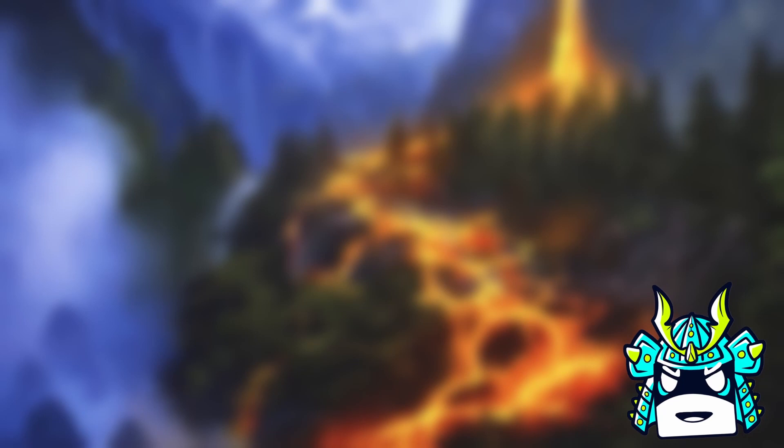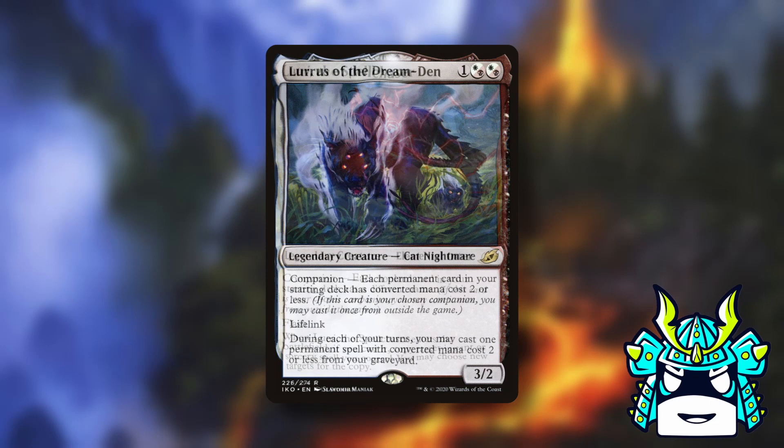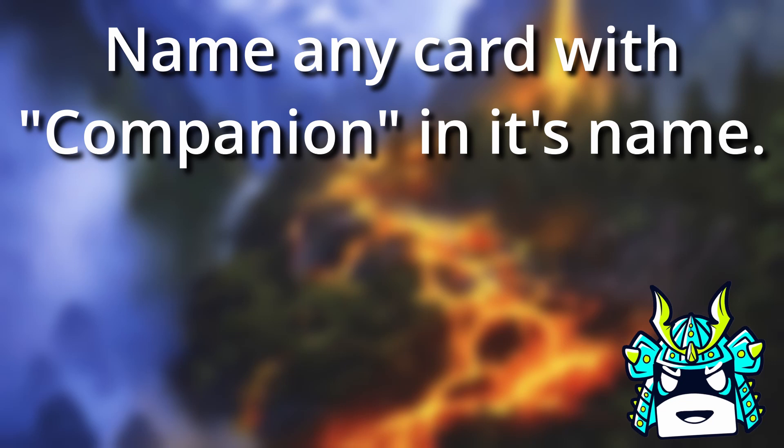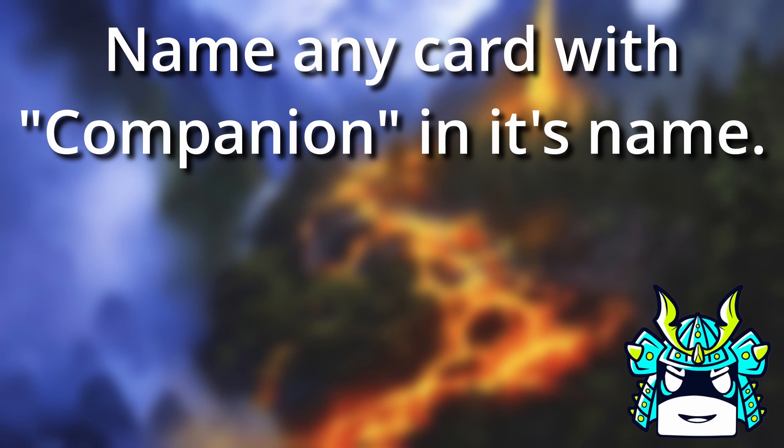We are halfway through our 10 companions, so we're going to take a quick break for trivia time! While the 10 companions from Ikoria are definitely the most iconic, there are actually a bunch of other companions that came before them in Magic. Today's question for a whopping 3.5 tofu points: name any card in Magic with the word 'companion' in its name. There are 15 in total, but only 4 of them are cards that anyone will probably recognize. Stay tuned till the end if you want the answer.